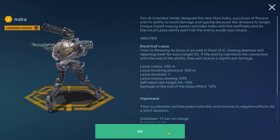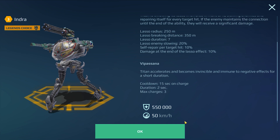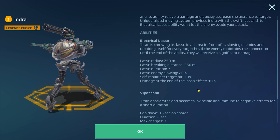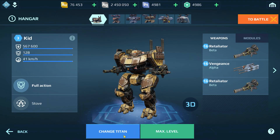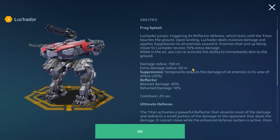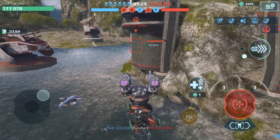The Indra Titan is basically an improved version of a Ravana. It has a Vipassana ability, basically a phase shift ability with a two-second duration like the Ravana, and in addition it has electrical laser. The Luchador — most of you are familiar with it — has the frog splash ability, the reflector ability.